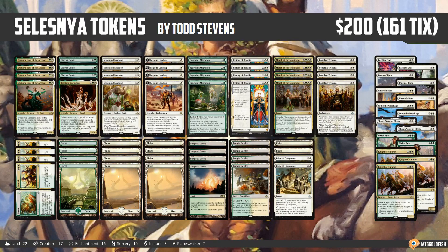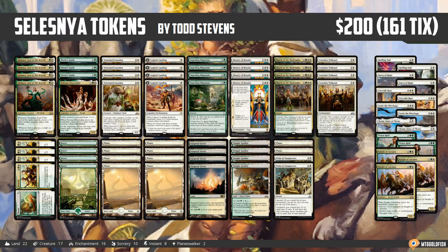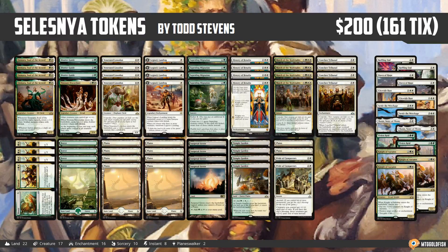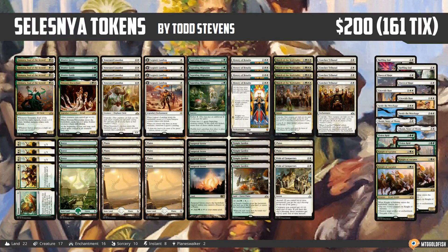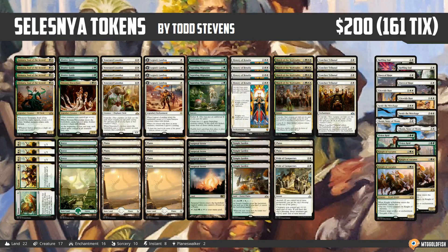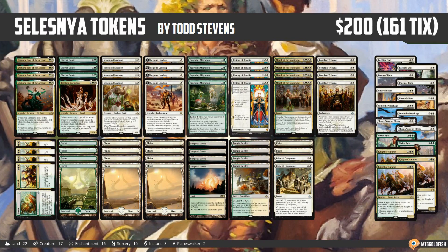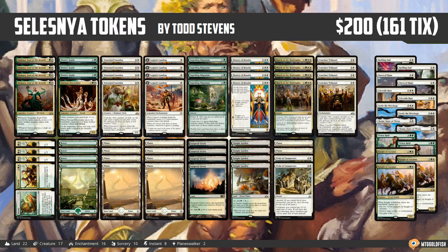Hello everyone, it's Seth, probably better known as Saffron Olive, and it's time for another Instant Deck Tech. It's Guilds Week here in Instant Deck Tech land, and today is Selesnya Day. We have a sweet Selesnya Tokens deck to look at — this one comes from Todd Stevens, who I believe played it on his stream. So a quick reminder before we break down Selesnya Tokens for Guilds of Ravnica Standard.